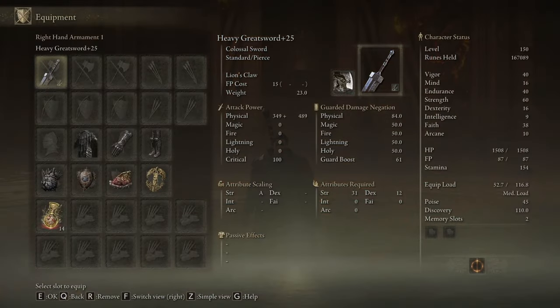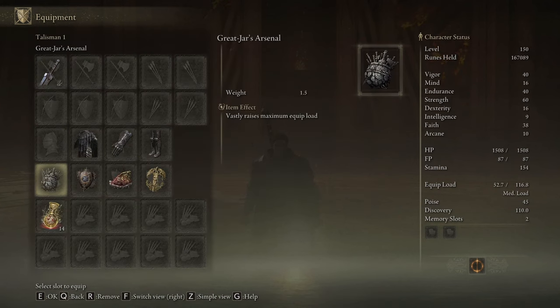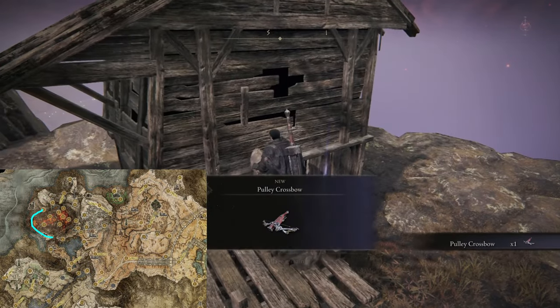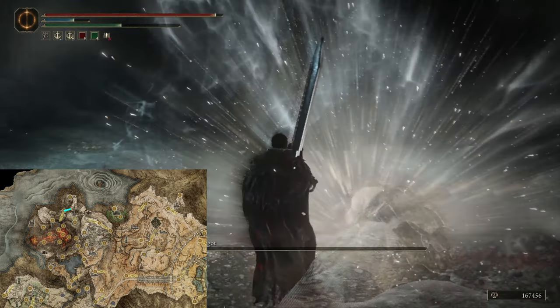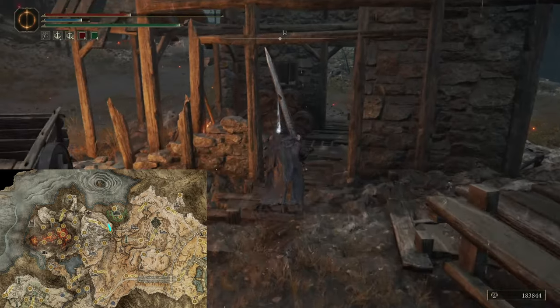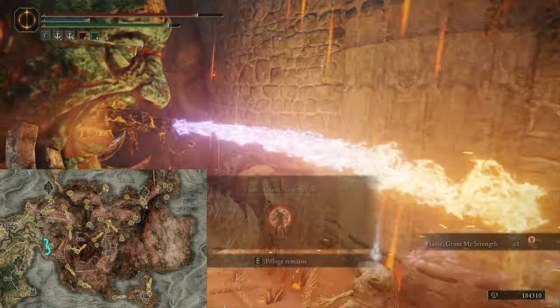Now we have everything in our possession: Heavy Greatsword plus 25, Knight's Cavalry Armor, Greatjar's Arsenal, Carian Filigreed Crest, Shard of Alexander, and Erdtree's Favor plus 2. Alternatively, you can get the Pulley Crossbow next to the Craftsman's Shack on Mount Gelmir, the Jar Cannon at the end of the Volcano Cave also on Mount Gelmir, as well as Blessing of the Erdtree in the Queen's Bedchamber, Golden Vow at the Corpse-Stench Shack, and Flame, Grant Me Strength behind Fort Gael.